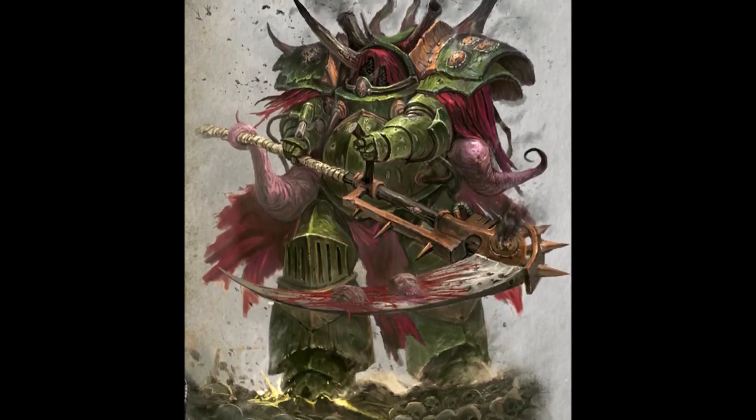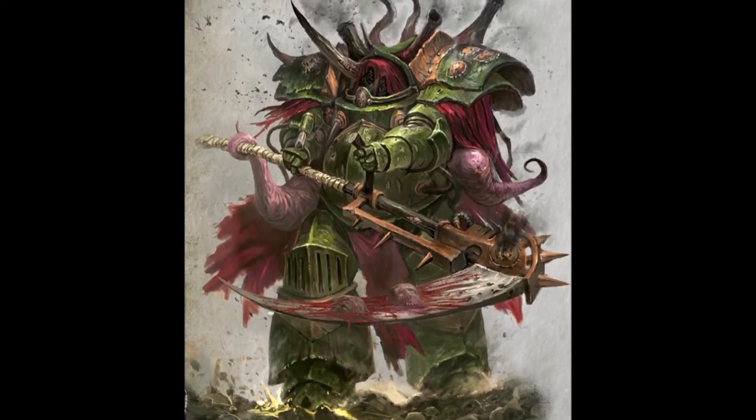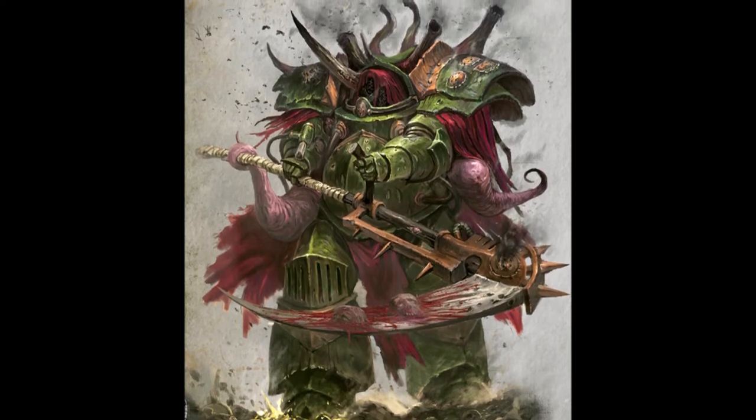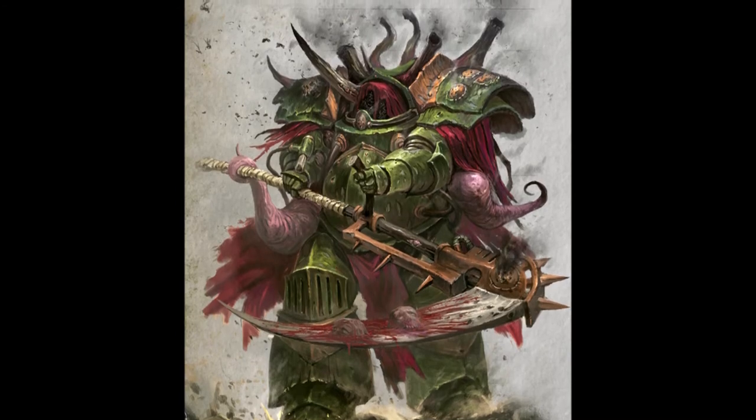Along with all the defensive rules mentioned before, these Terminators have Disgustingly Resilient. This roll gives them a save against wounds and mortal wounds on a 5+. They have two more important special rules that make them want to be sitting near Death Guard characters most of the time.